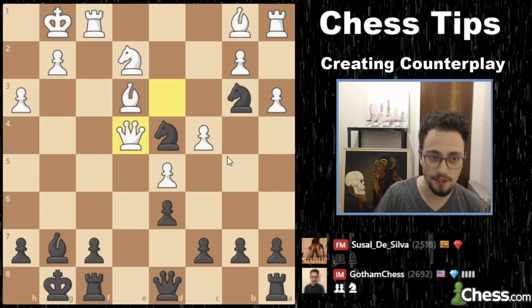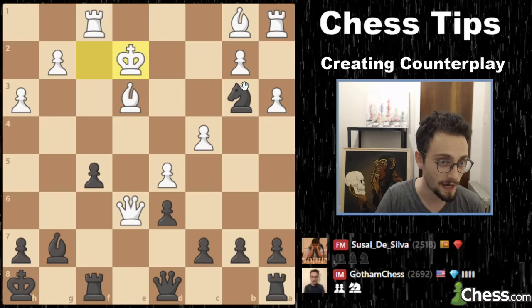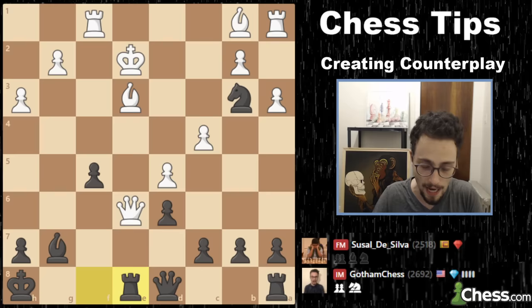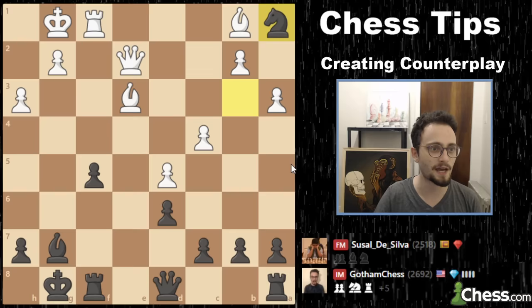If he takes, I have the move f5. I can also take the knight right away with check. During the game I hadn't fully seen what to do here, but I had this — I can allow him to check me. If he takes the knight, I have the move rook e8, and the queen is stuck. Because the bishop is the only thing protecting the king, I just break through. I decided to play e4, this protects that square so no check, then I take and take the rook. A little tactical flurry later, I'm up a rook and he's no longer checkmating me. We only were able to create this counterplay by activating our pieces.